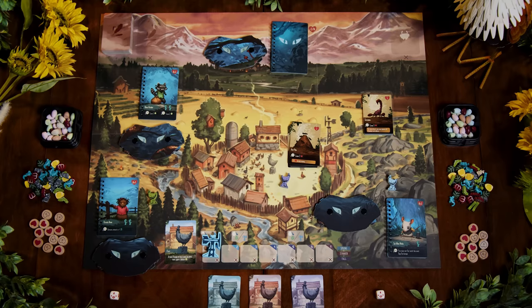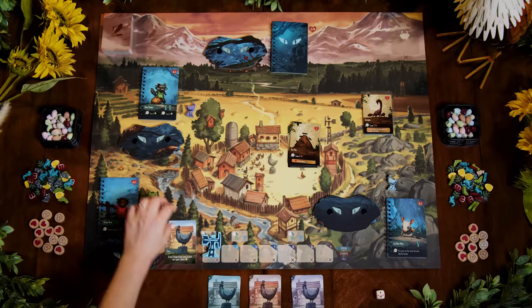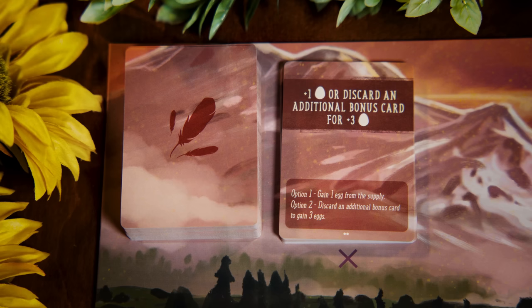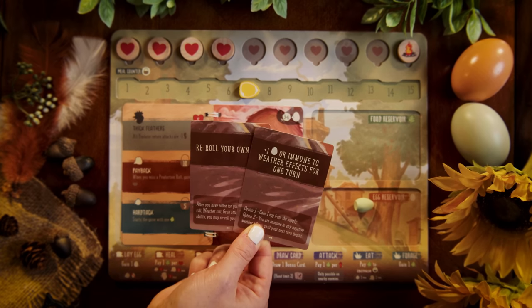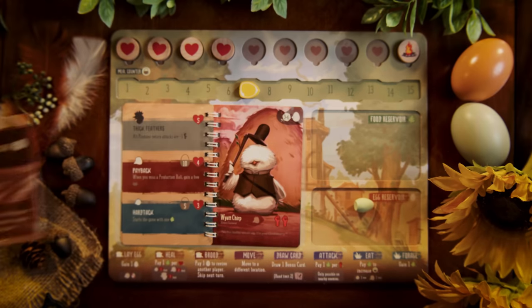The move action lets you move your cheeple between any two locations — from inside the coop to outside, outside to inside, or from one outside location to any other outside location. The draw a card action lets you take one card from the bonus card deck. Don't sleep on this action — these cards just might be the key to your victory. You can play a bonus card anytime, including immediately when you draw it. However, you can only ever have two bonus cards at once. If you draw a card and already have two, you must discard or immediately play one to keep the new card.